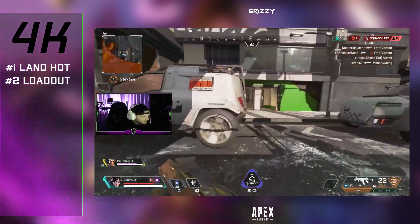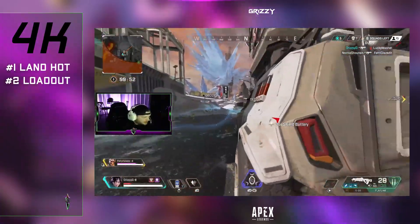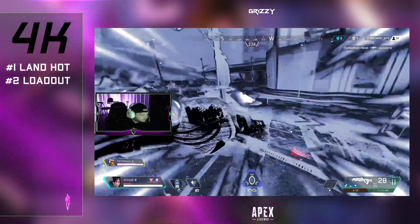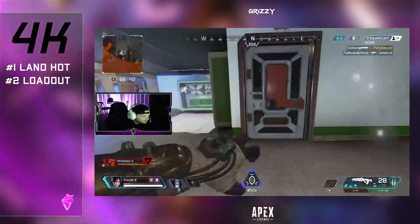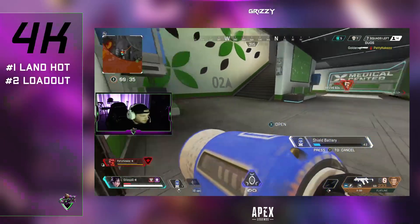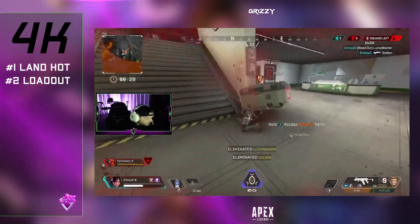In this specific game, one of the last teams was literally sitting on high ground in a tower for the final couple rings — they refused to move from their position. So instead of getting extremely aggressive, I literally sat back and continually hit them with the Hemlock. Make sure you're putting a 2x Bruiser or a 3x on the Hemlock or your longer range weapon so you can trade damage safely with the last couple teams.